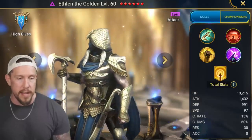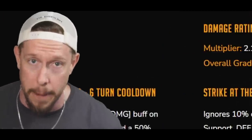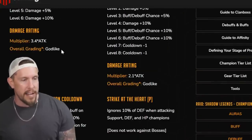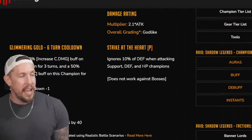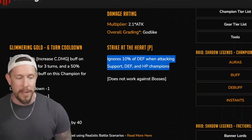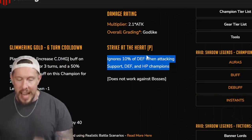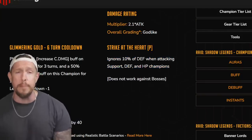Now I'm starting to think — forget Karato — could this dude be like a mini Genbo? The best attack-base epic nuker in the game? His A1 has a 3.4 godlike rating, the A2 is a 2.1 godlike two-time hitter, plus all those self-buffs. Then there's the passive: ignores 10% of defense when attacking support, defense, and HP-based champions — which is basically everyone except nukers. So we have a built-in ignore defense against tankier champions, which is really really valuable in this dude's kit.